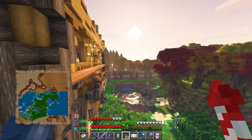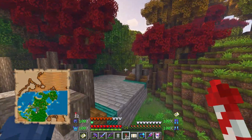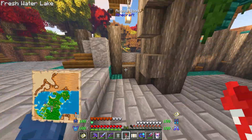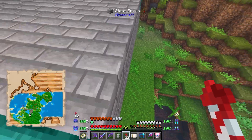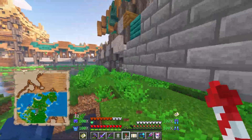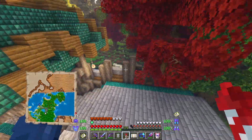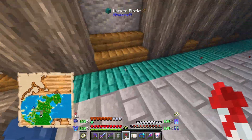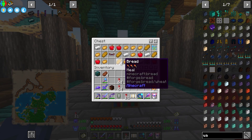We've literally been to one of these — we have literally been to one of these. Is this meant to go underground? One thing that is quite expensive here is all this prismarine, all that dark prismarine that's up there.